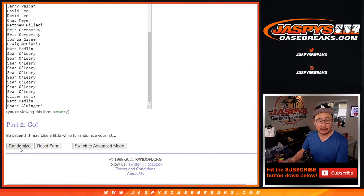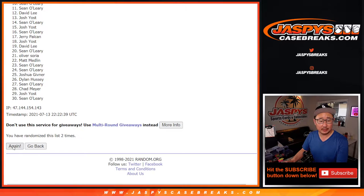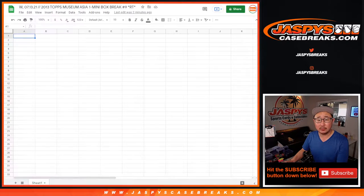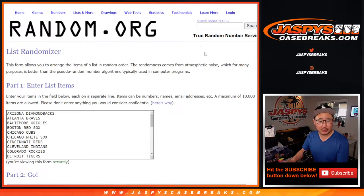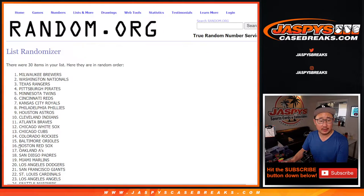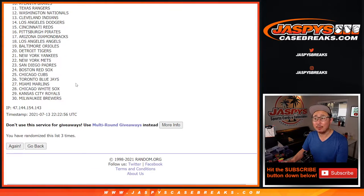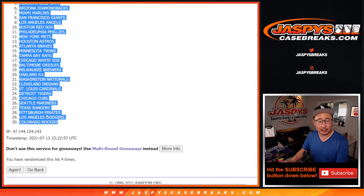Rolling three and a one, four times for the team randomization. One, two, three, and a one — fourth and final time. Obviously the giveaway part will be a different dice roll. Three and a one, four times for the teams. Got the Royals all the way down to the Rockies.